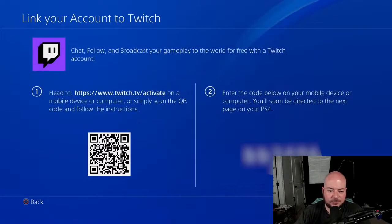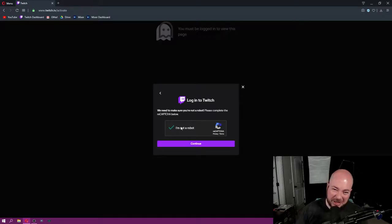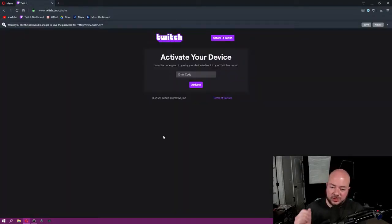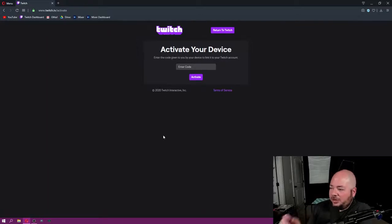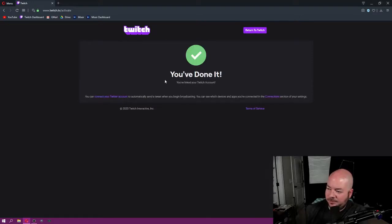I'm going to click sign in — two ways to do this. You can either scan this QR code here with your phone, or on a web browser on a computer or your mobile phone you can go to twitch.tv/activate. Now that we're on the browser, it's going to ask you to log in with your account. I'm using my test account. I do have two-factor authentication turned on — I highly recommend two-factor authentication. That's going to send me a code in my email. Once you're logged into Twitch, you'll see the code on your PlayStation 4 and a place to enter the code into the web browser.